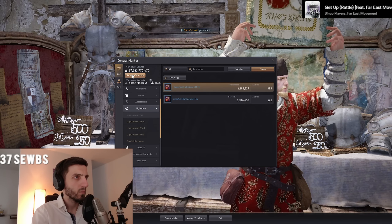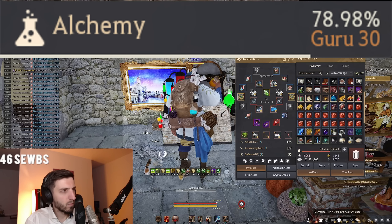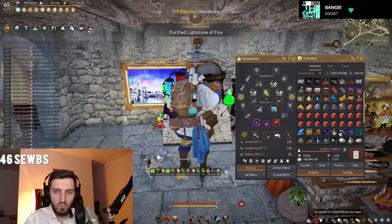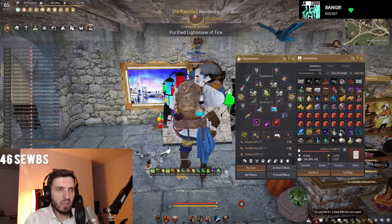The good thing is I cooked them because my alchemy is above Guru 1, which made it a little less silver-intensive. Otherwise it would have cost me 120 billion silver plus.